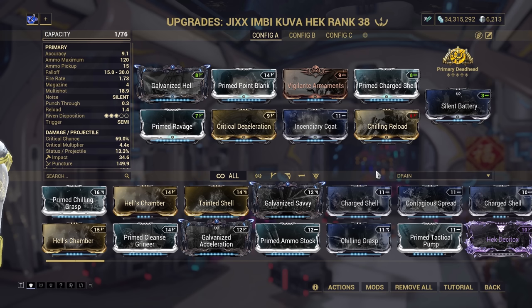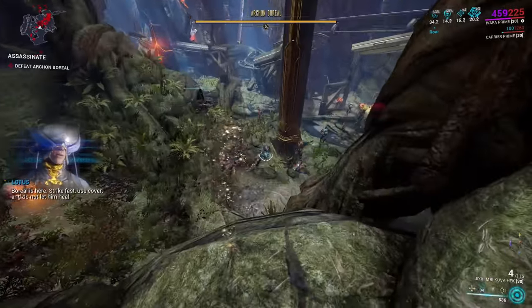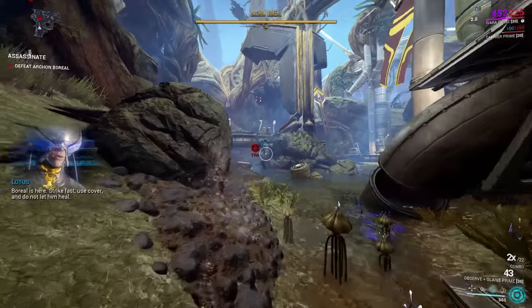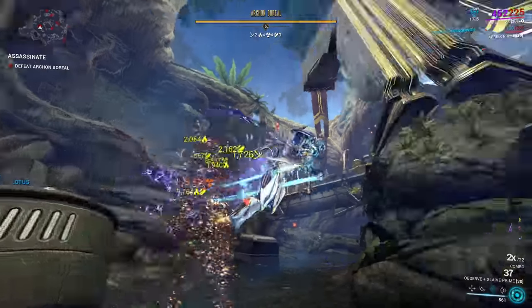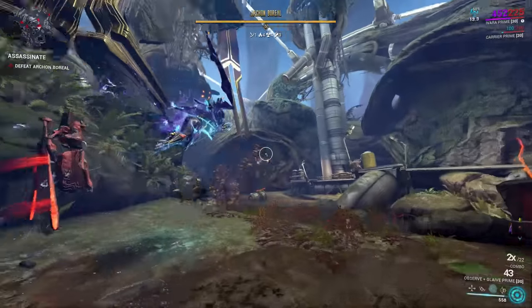You charge up the galvanized mods and arcane by taking out a few random units on the way to the Archon, get all your buffs active, and then use Prowl's invisibility to get into a good position. Once you're ready, a simple well-placed headshot will one-shot the Archon. Now there are some things you need to watch out for with this approach. Firstly, from just an ease-of-use standpoint, the Archon has a tendency to look anywhere other than at you whilst you're invisible, so you may need to get a little bit creative with your positioning to nail that headshot.